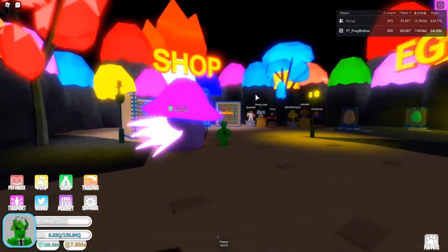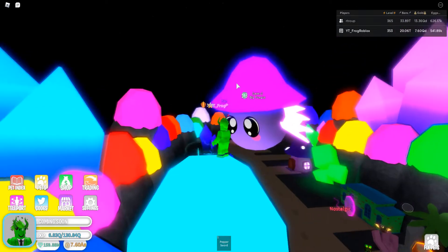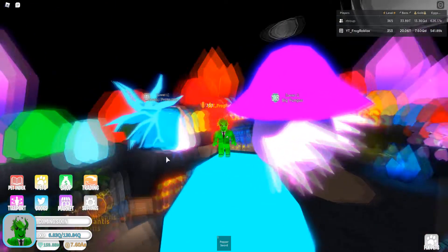They changed spawn a little bit for the crystal secret pet, and apparently that's not limited — so in my last video I said it was limited, which was wrong, I apologize for that. This is the mushroom pet, the Big Fungus. Its stats at prestige 13 level one: 3 billion coin and 2 million bands. I'm gonna equip all three of them now.